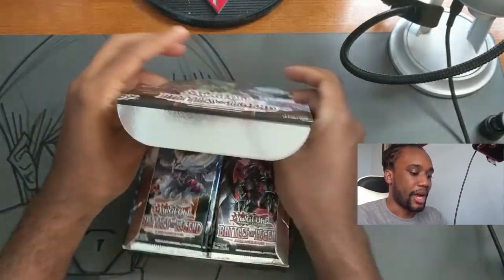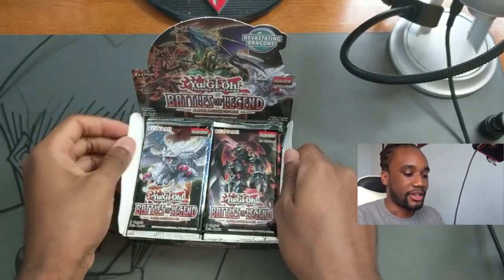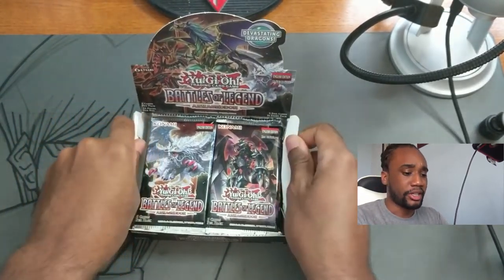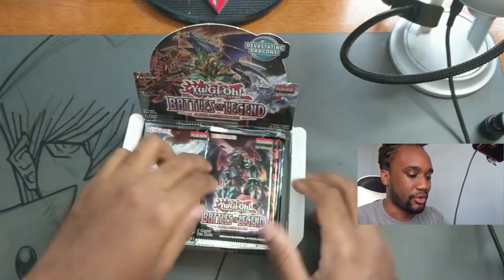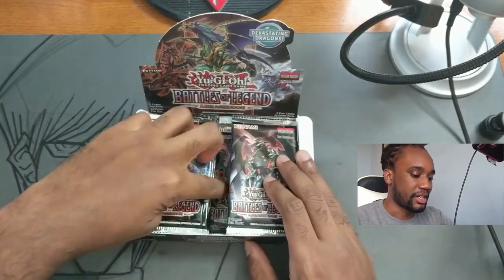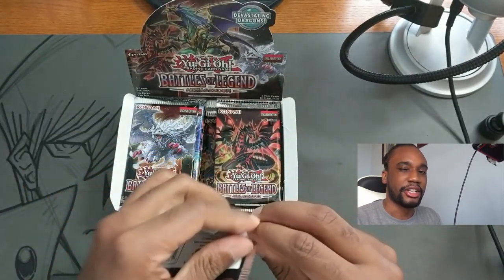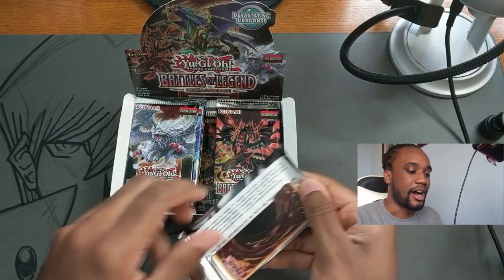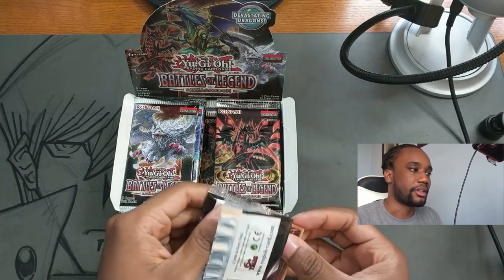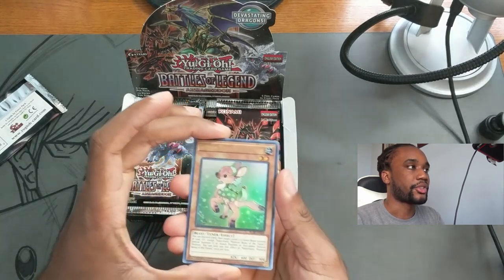Most people are buying this set for Utopia or the 10,000 Dragon, but I think the only thing I might be looking for is Cross Sheep — they did a Cross Sheep ultra rare reprint. We're going to start off with the first pack; five cards per pack, which I'm a little bummed about, but nonetheless still pretty good.